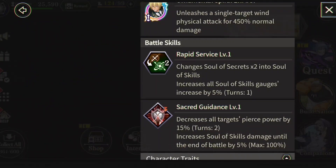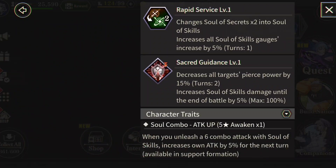Sacred Guidance at level one decreases all targets' pierce power by 15 percent for two turns and increases solo skills damage. This is going to be really good on a Caribidus team because one, he's a converter — orange to green, which is great for Caribidus — and two, he increases solo skills damage until end of battle. His passive: when you unleash a combo six attack with solo skills, increase own attack by five percent.